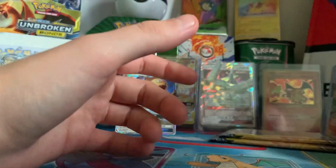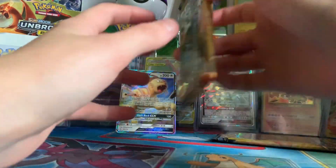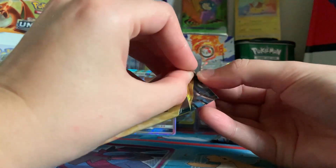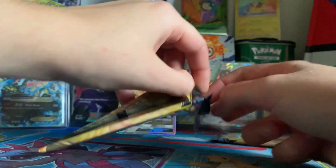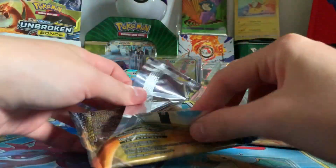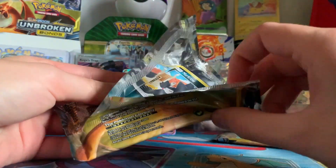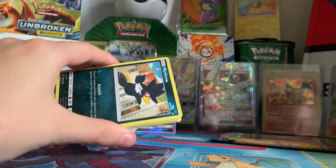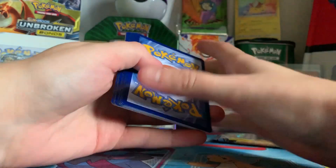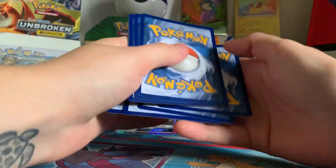I'm going to have to go back and count how many we've got so far, and I'll put it on screen. We're on the last two Reshizard packs — I wonder if we can get anything else, maybe a Rainbow Rare. You can have that code. Notice that a lot of the codes have started with P — strange.